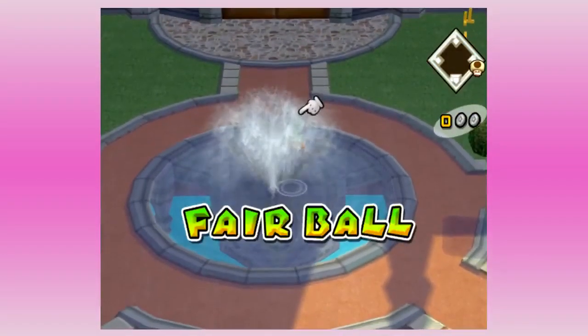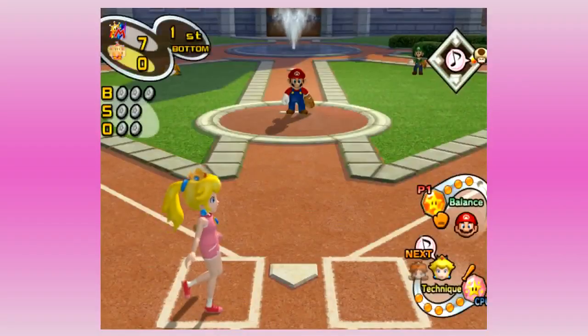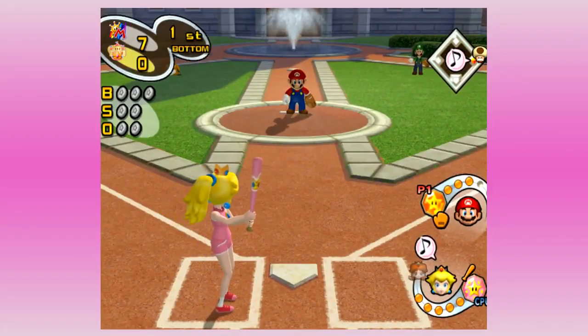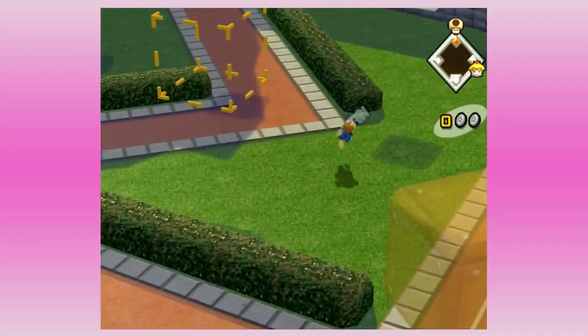There should be a mercy rule for the computer — we're up 7-0 after one inning. But they got a hit with their first batter, which is better than anyone on Yoshi's team did last game. We may actually have to try — there's two hits, what's gonna happen?